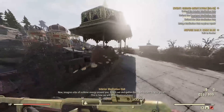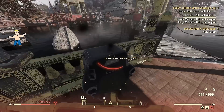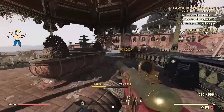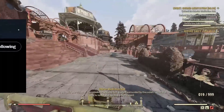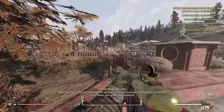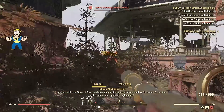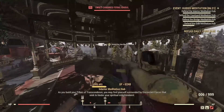Ladies and gentlemen, welcome back to another Fallout 76 video on the channel. With the PTS coming back online yesterday, we've already got a bunch of new data mines, and here are 63 different items which have been found, thanks to Sugarbomb Rads. You can find a link to their Twitter down in the description. So without further ado guys, we're going to be diving straight in — hit the like button, make sure to subscribe, and let's dive straight in.